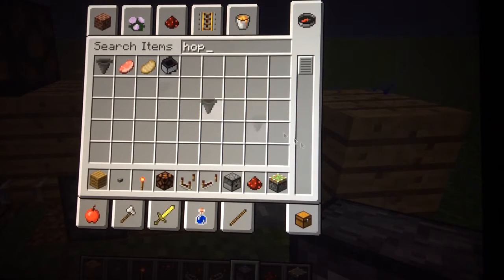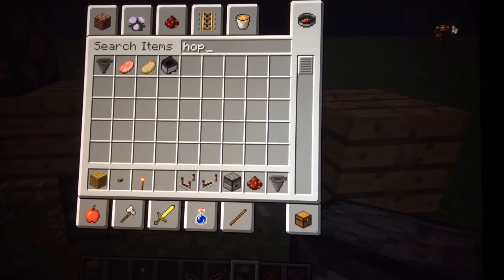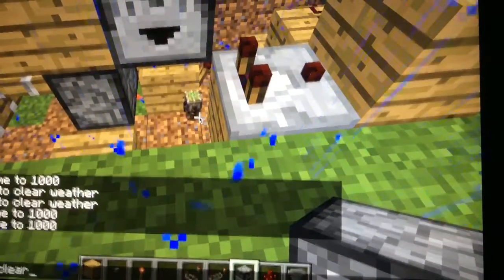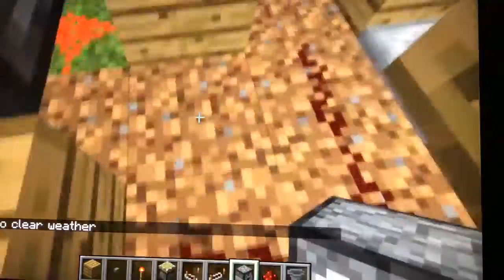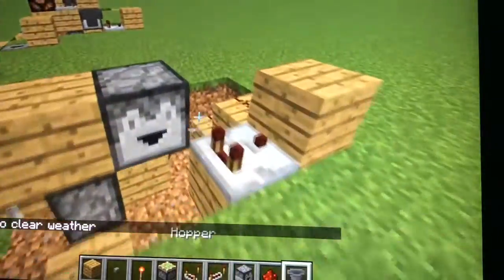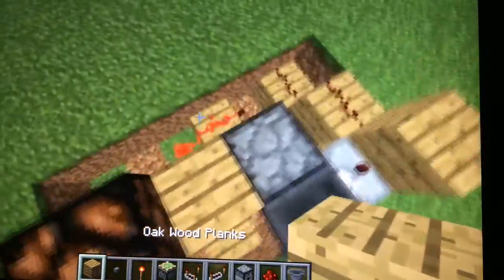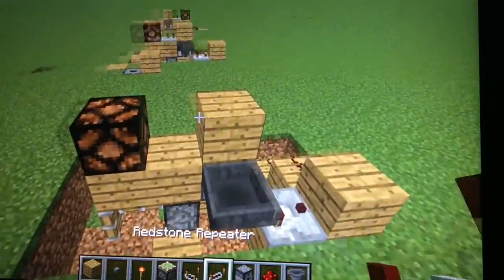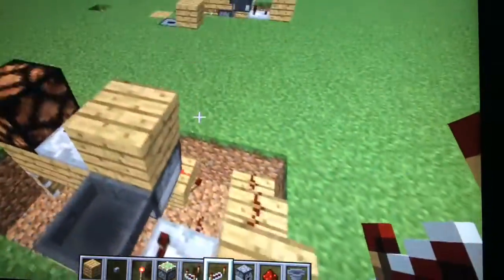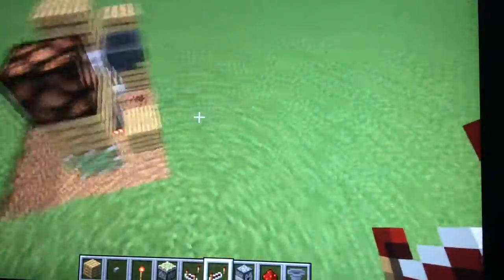You're not going to need the sticky piston or redstone lamp anymore. Put the hopper into this dropper right here. Grab an oak wood plank or whatever block you're using and put it right there — make sure to shift-click those. Get another repeater — it's your last one — put it right there and set it to two ticks by right-clicking it once. I'm pretty sure that is the entire mechanism done.